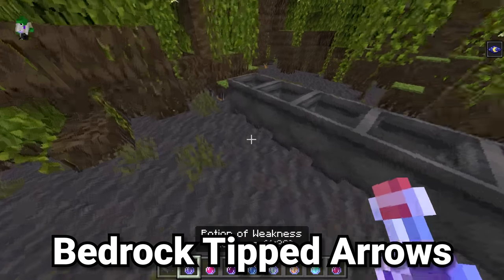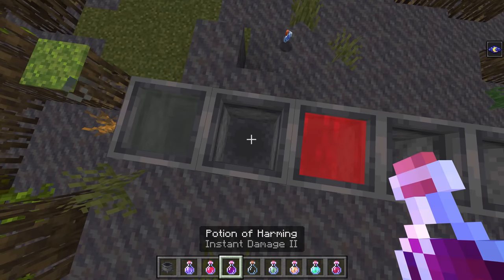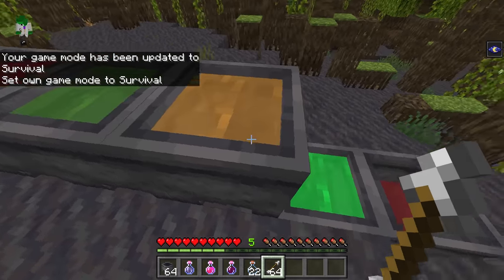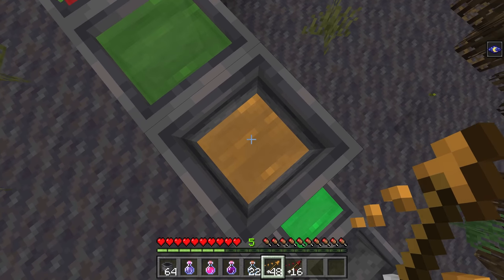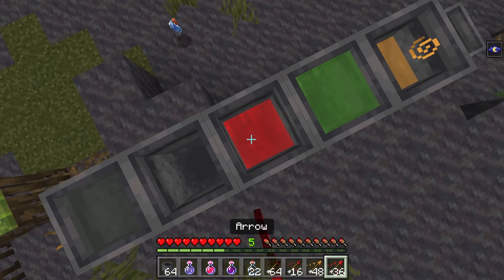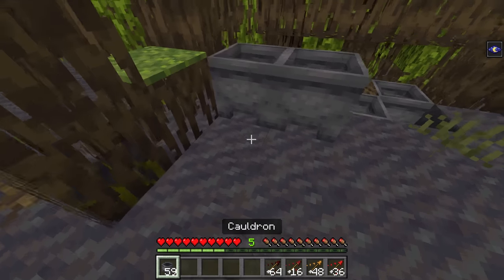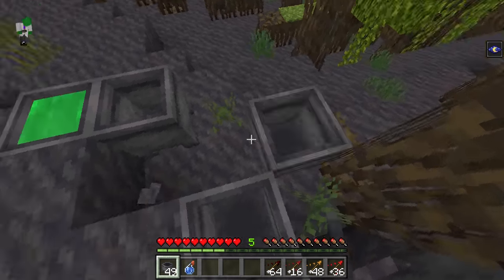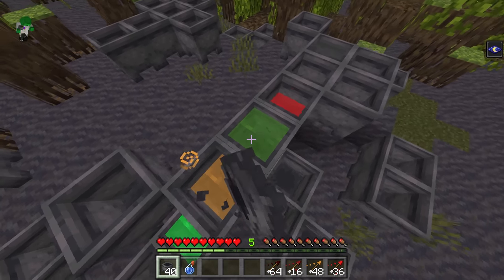Here in Bedrock edition, tipped arrows are made using cauldrons. You don't need splash or lingering potions — you can fill up a cauldron with up to three levels of a potion. Then right clicking on the cauldron with arrows converts 16 arrows to that potion type while consuming one level. This is much easier since cauldrons are just crafted out of nine iron, and you can get tipped arrows before you've ever beaten the ender dragon. Cauldron potions also look amazing and are great for all kinds of different builds.